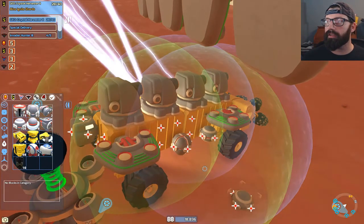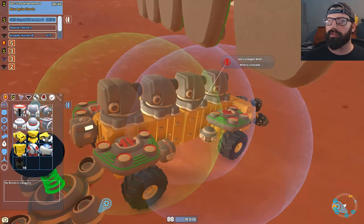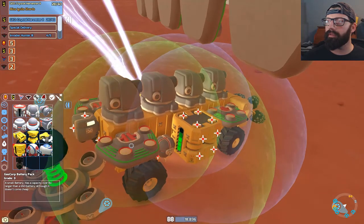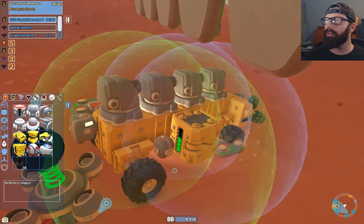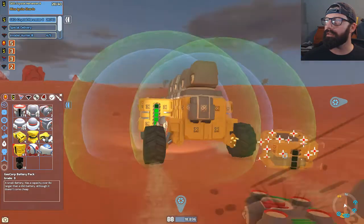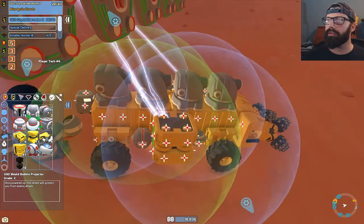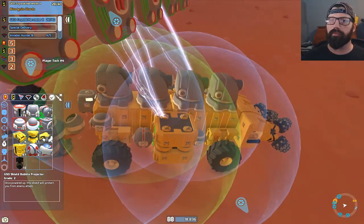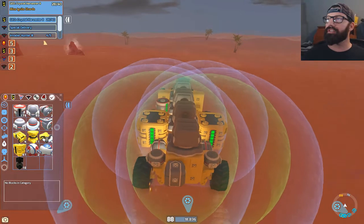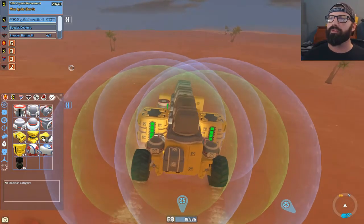We got an extra shield bubble. We need to take this guy, move him back a little bit, put another battery right here. I'm gonna drag this off. All right, hopefully we can get enough of a charge. I'm going to go ahead and slap a shield bubble there and one there — hopefully that's enough to get the job done. Our batteries are full, let's go! Hopefully that stuff hasn't despawned — if it has despawned I'm gonna be so upset, I'm working too hard for this stuff.